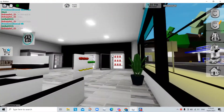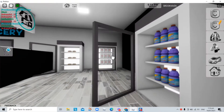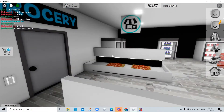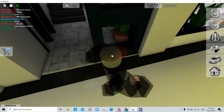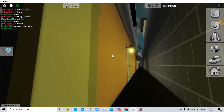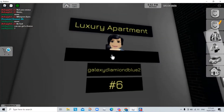First, look at the grocery store — it looks so much different. This is the entrance to the Brookhaven apartments, and this side is the alleys, the Brook alleys. The staircase leads to an apartment.